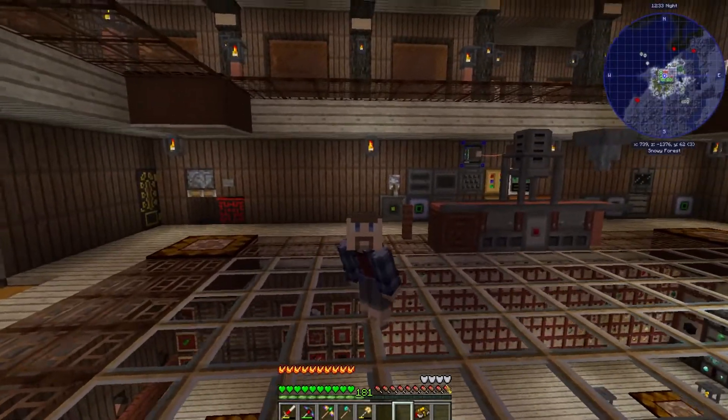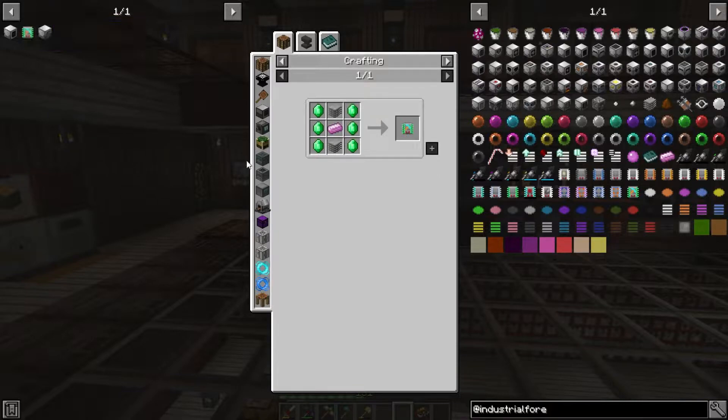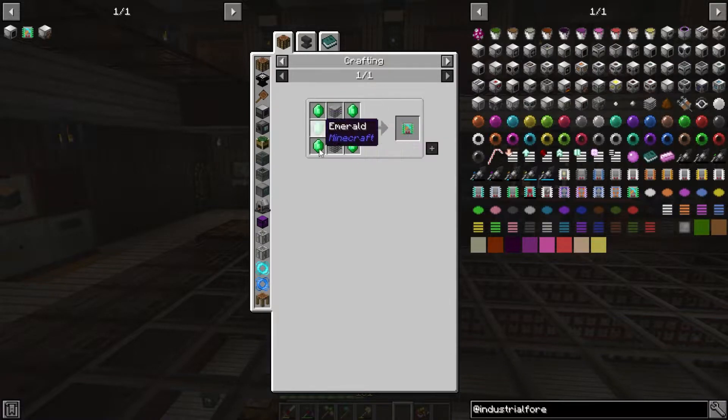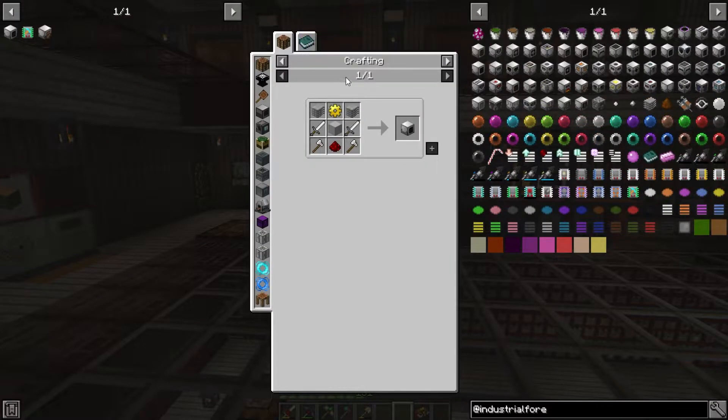While we're still on the theme of upgrading the mob farm, there's one last thing I want to do — I want to make the fortune add-on for the mob farm. The fortune add-on adds fortune or looting to machines that allow for it, which allows for more loot per kill, and then you need to enchant it with the proper level to get it. The trick is it requires a pink slime ingot, which we do not have. And to get a pink slime ingot you need pink slime, which comes from one place only — the mob slaughter factory. So we need to make this real fast and slap it into the mob farm so we can turn it on periodically to generate some pink slime, and we will be able to make the fortune add-on.